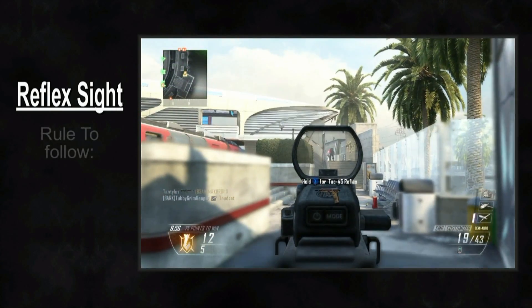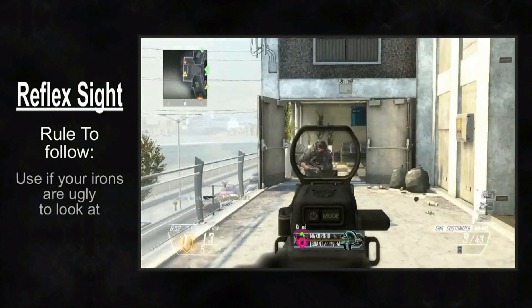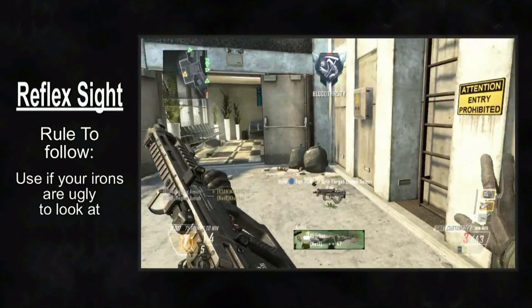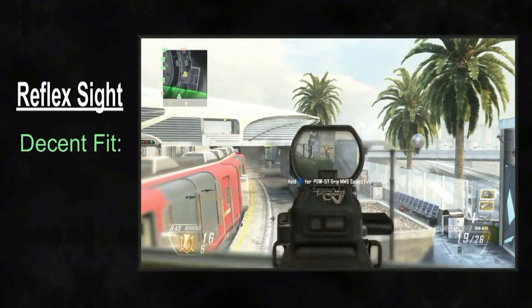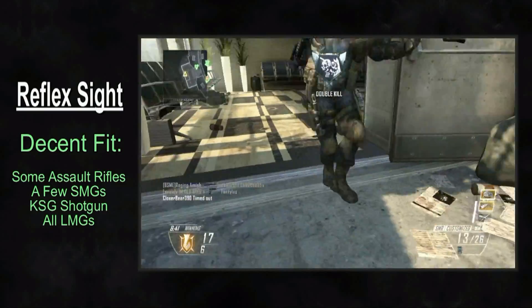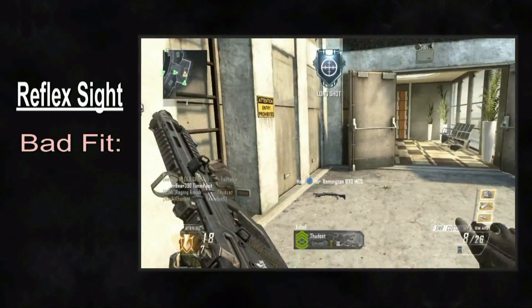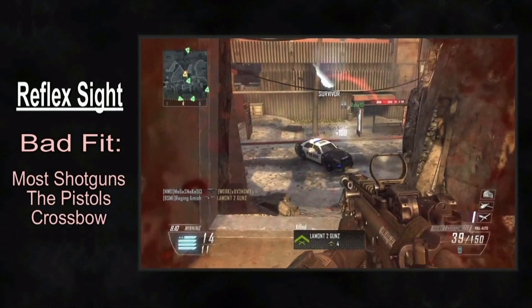Here's the rule I would recommend following: when your primary of choice has really crappy irons, this attachment should be at the top of your list of things to pick. You can make a really good argument for the Reflex on some of the Assault Rifles, a few SMGs, the KSG Shotgun, and pretty much all of the LMGs. I would not advise picking a Reflex on most of the shotguns, any of the pistols, or the crossbow.